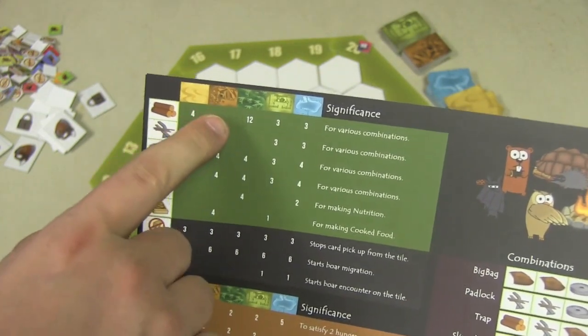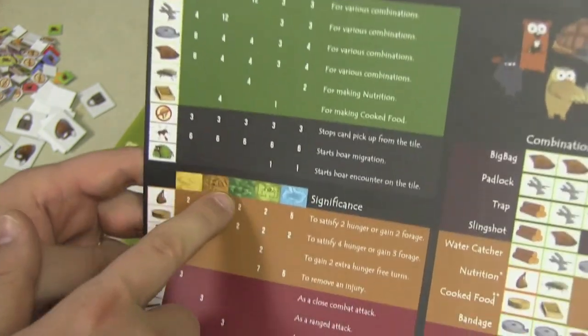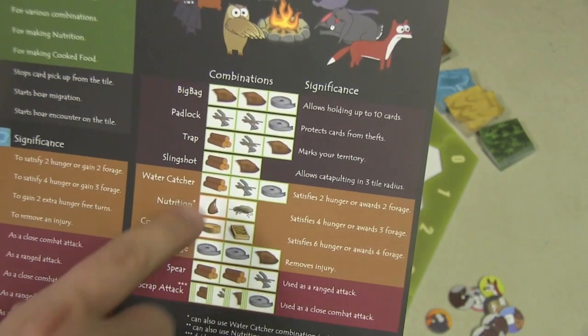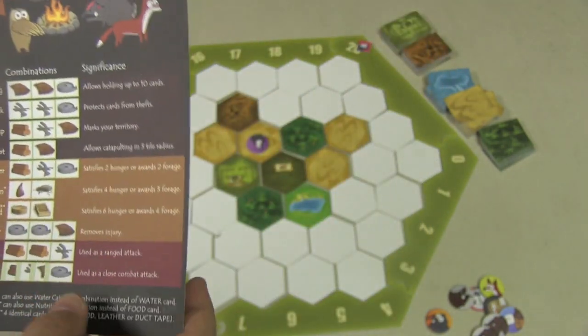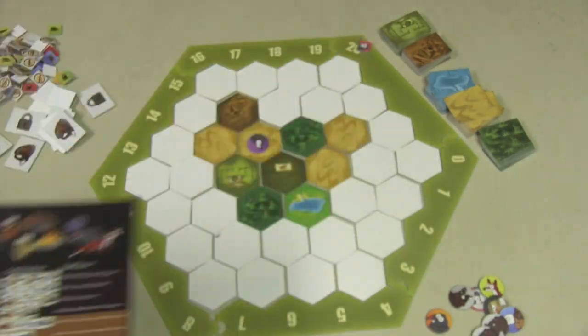For example, in wood there are 12 of them in the forest deck, while there are none in the mines and four in the desert — I guess there's wood laying around there. So you can see there are different combinations, and that's good because it teaches kids the probabilities of what is in what deck. Over here it shows the combinations — if I have different combinations, I can put them together and make a big bag. Normally I can only hold seven cards, but the big bag will allow me to hold ten cards so I can stop people from stealing cards from me.